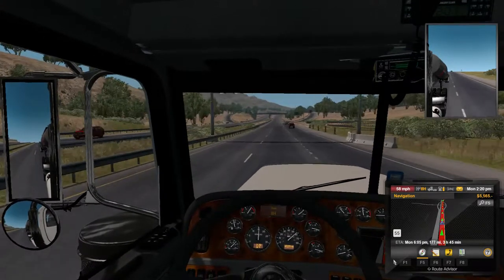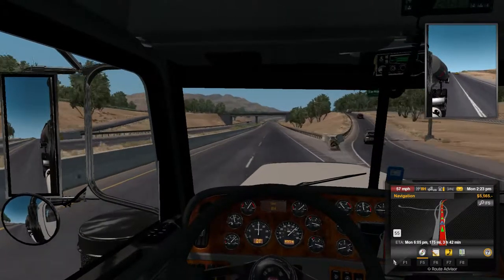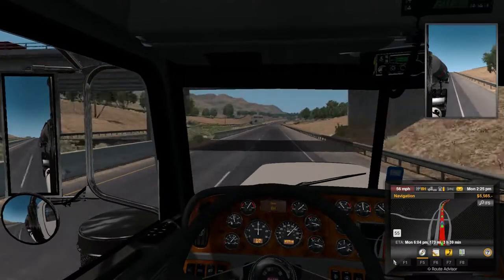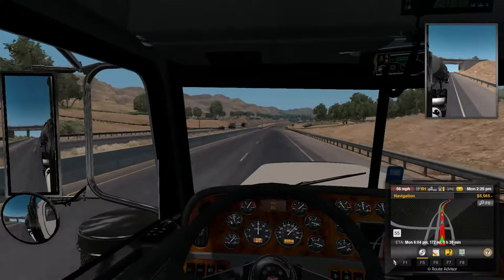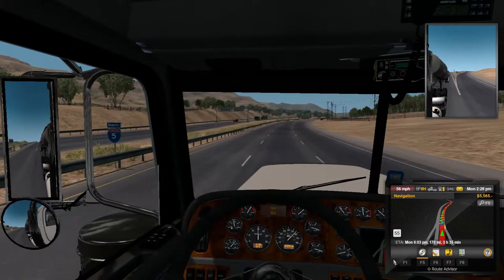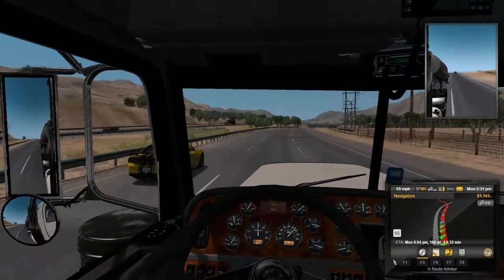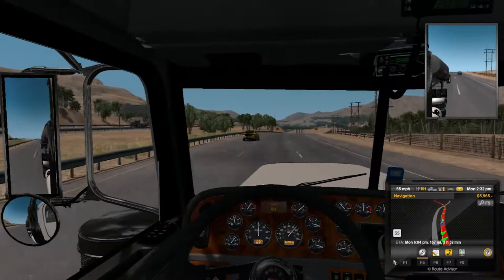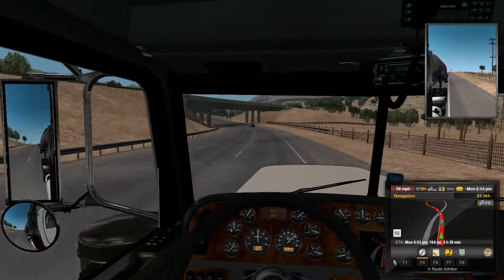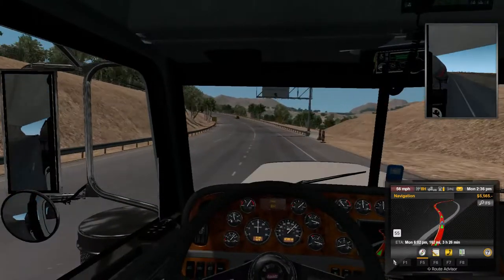We got a car on our right, it's about to pass us, make sure we don't hit them. Looks like it's a Charger. It's about 2:26 PM right now. We got about 3 hours and 36 minutes of driving, so it looks like we'll be there around 6 PM. We got another Charger flying by us. Let's get ahead in this lane. Looks like we got some mountains coming up, so we'll stay in the truck lane right here.